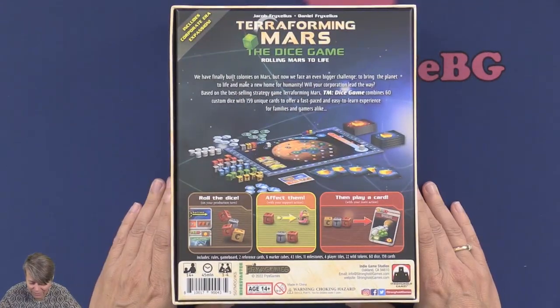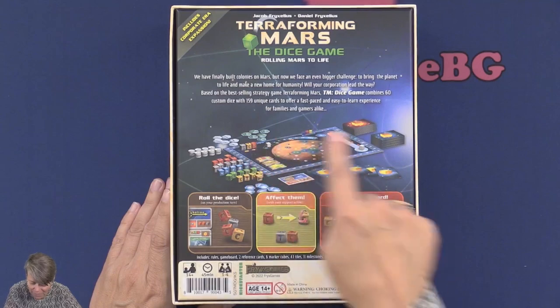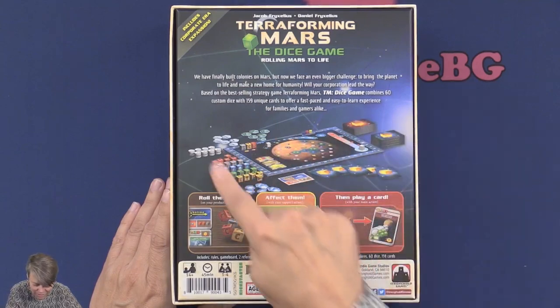This here is the back side, so we have Mars, some cards, and then a lot of dice. Let's have a look inside the box.